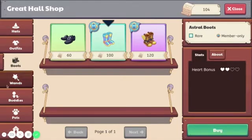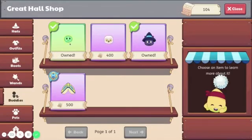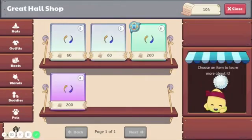Or that — because that's nice, I like how that looks with me. I could buy the Astral Boots, that might go good. Oh, Miss Ember house items — look at this, that's cool!